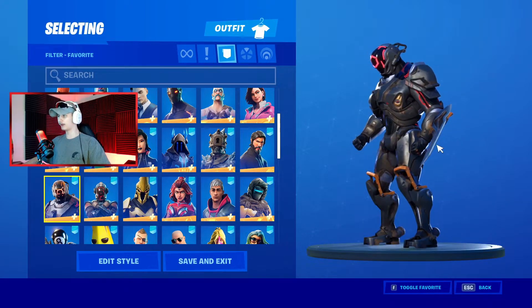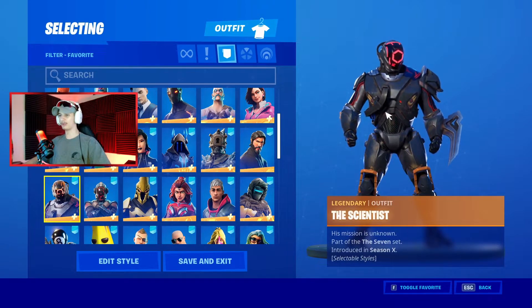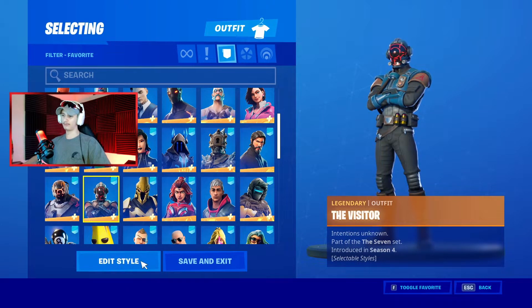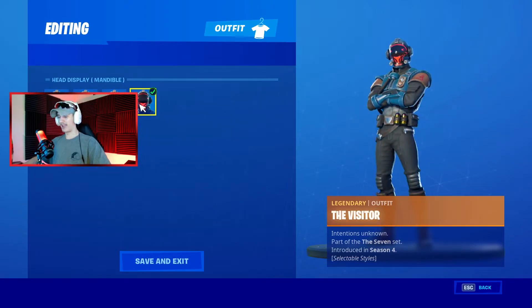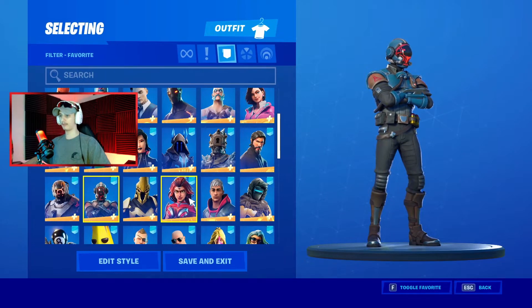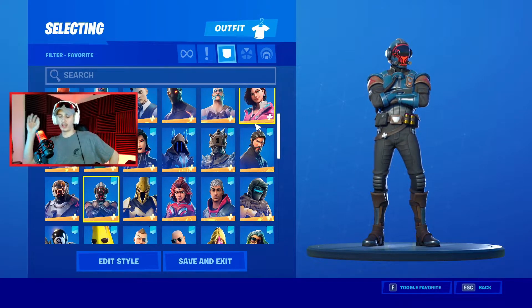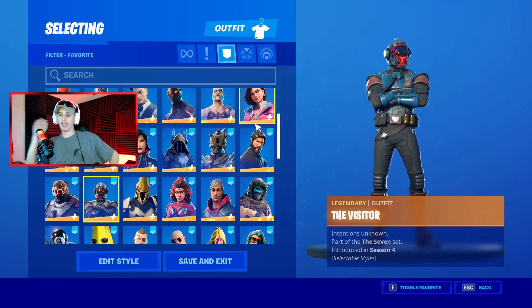We have the Scientist — these bigger skins are getting a lot more bulky. I like the design, but you can't get a good FOV with them. We have the Visitor, which is the OG one of the Seven — really cool. I remember when he first came out; the worst challenge was opening like 10 chests at Risky Reels, which was literally impossible because there were only like five or six chest spawns there. That challenge made me so mad I think I broke a controller.